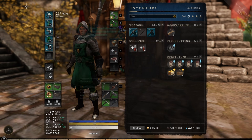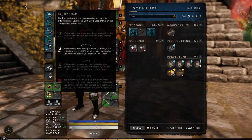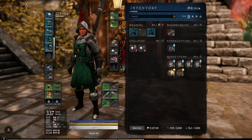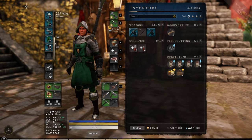You can mix and match your armor to gain maximum resistance. For example, you can be in the medium armor category while wearing a combination of heavy, medium, and light gear sets, as long as you don't exceed the medium weight limit. This allows you to gain the maximum amount of resistance possible.